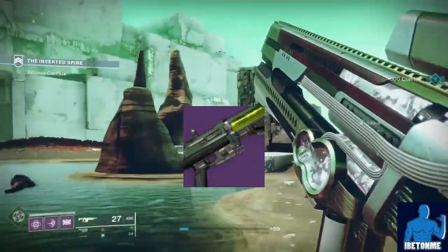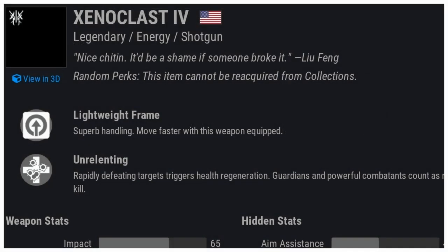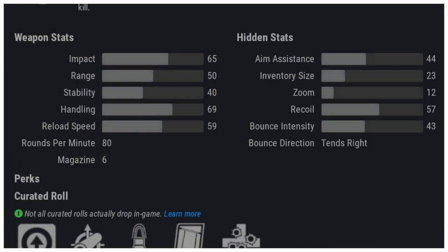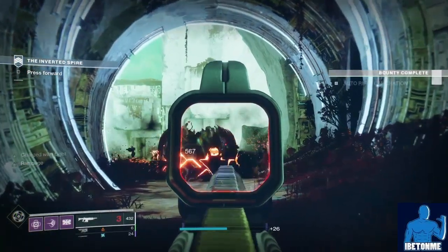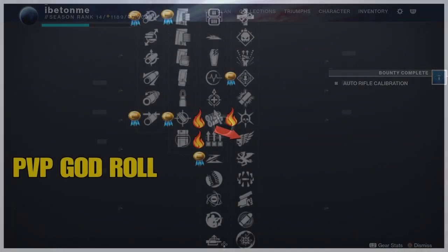This shotgun is a lightweight frame — superb handling, move faster with this weapon equipped. It's 80 rounds per minute, six in the magazine, and this is the same archetype as the Seven Seraph CQC-12. This weapon has good impact, range, and handling, and it has so many god roll traits that I'm pretty sure it's going to replace my Seven Seraph shotgun.